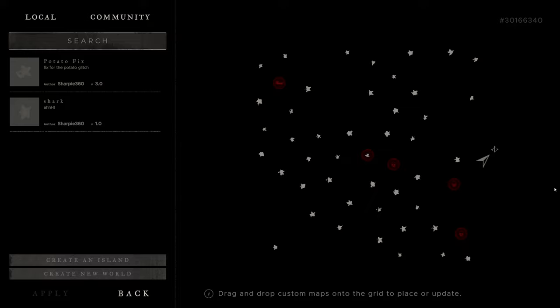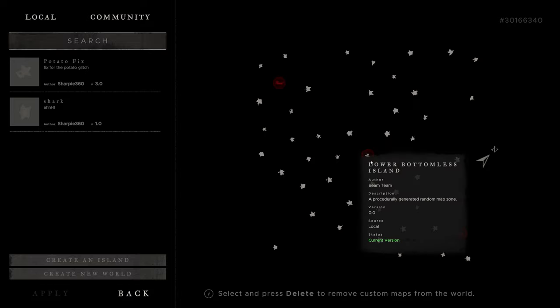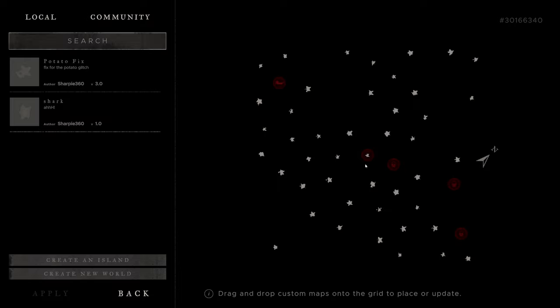A couple of things to point out with this map: there are a few circles here that are red. One island will always have a red circle around it, and that is going to be your starting island or most recently saved-on island. This is the island I started at and also saved at most recently, so the red circle is around there. If I were to sail up to another island and save there, the red circle would move to that island. So if you're ready to set up a full base, you definitely want to make note of which island it's on so you don't lose track and always have a reference point.